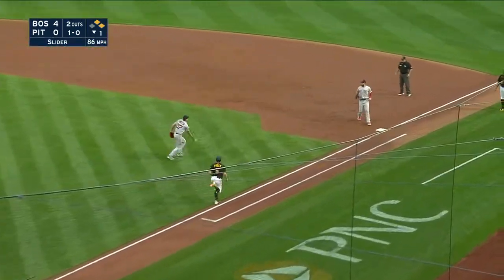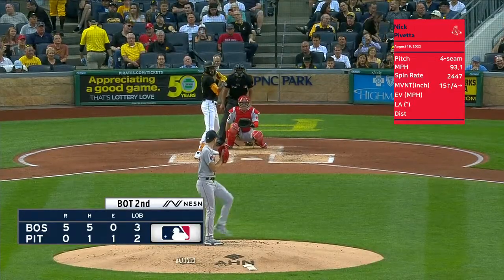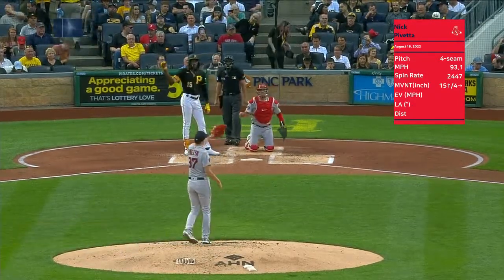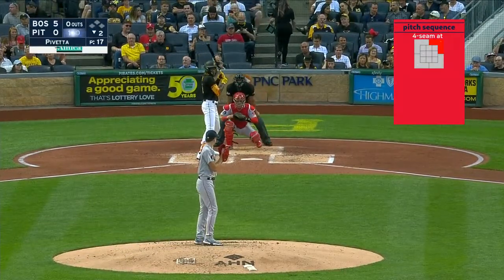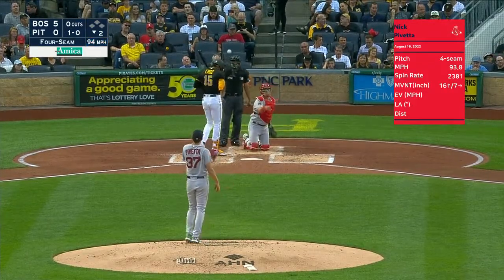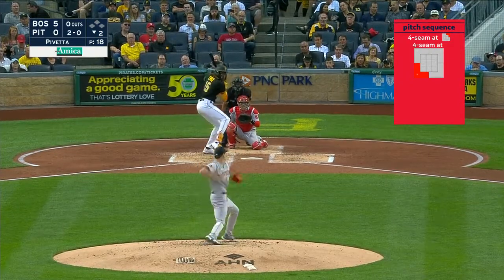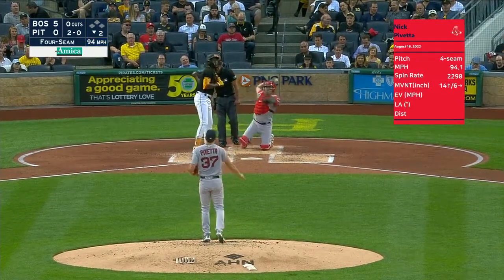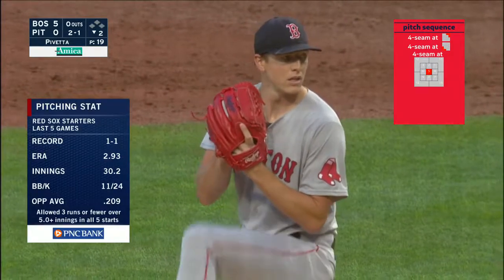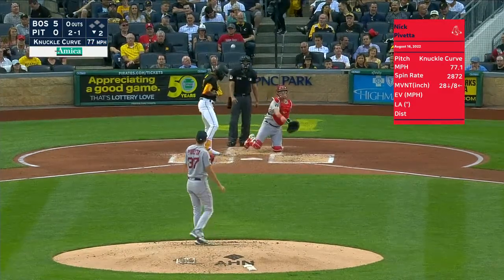A little squibber right back to him. The Red Sox get a lot of help — a drop in shallow left field, the center fielder just dropped one. Reynolds on which gives them a five-nothing advantage real early tonight. You've got to pepper that strike zone right there. Five games, 1-1, with a 2.93 ERA. And a line — three runs are few.